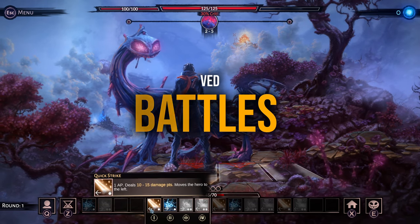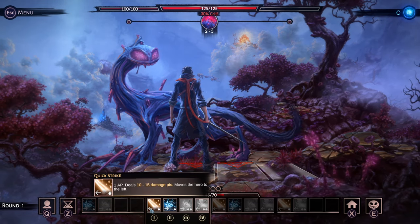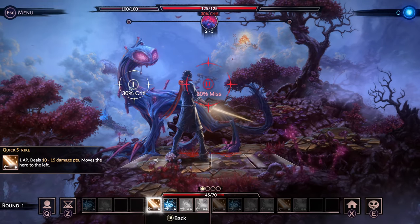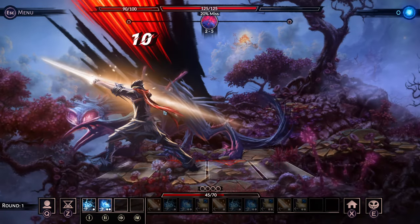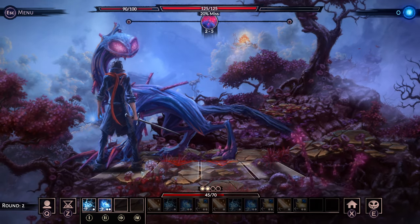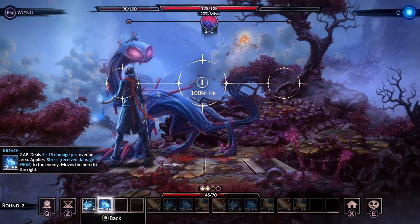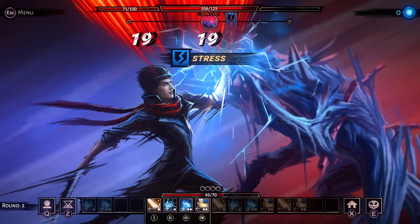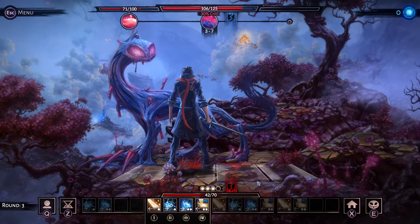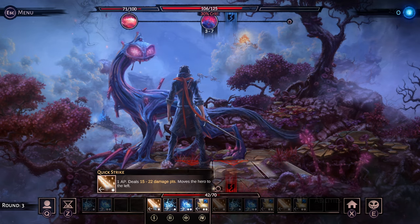Combat is turn-based, and each fight takes place on a small battlefield where Cyrus stands on four different tiles. You will notice red triangles marking danger zones, indicating where the enemy will strike. The trick is to position yourself on safe tiles while attacking. Each skill you use has a cost, and once you use it, you want to be standing away from the red zones. If you end up in a marked zone, you are guaranteed to take heavy damage, but if you avoid them, there's a small chance the enemy might miss.